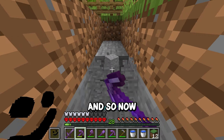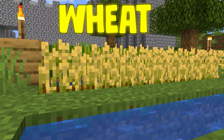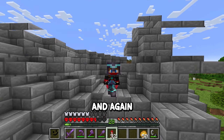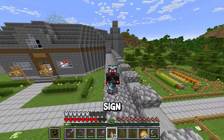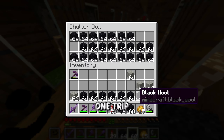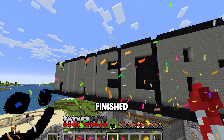Now I'm going to start building up our crop farm with some pumpkins, melons and wheat, because that's all they had back then. And again, the last thing we need to do is build our Minecraft sign. That is area two finished.